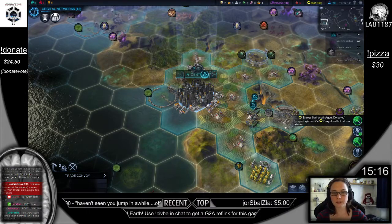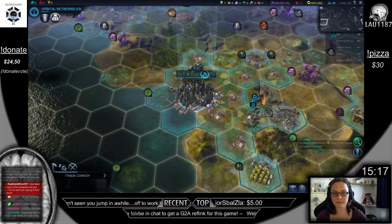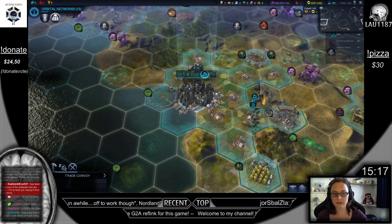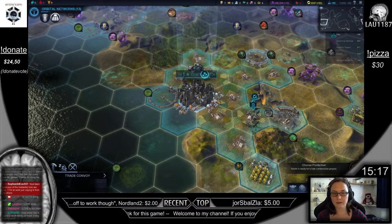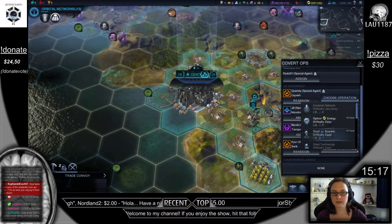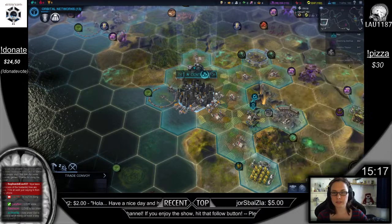We siphoned some energy — was detected. Agent recruited. Siphoned energy undetected. Steal some science now — that's a good next step.